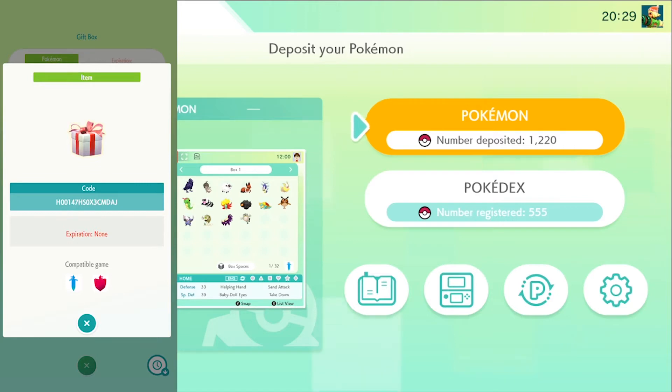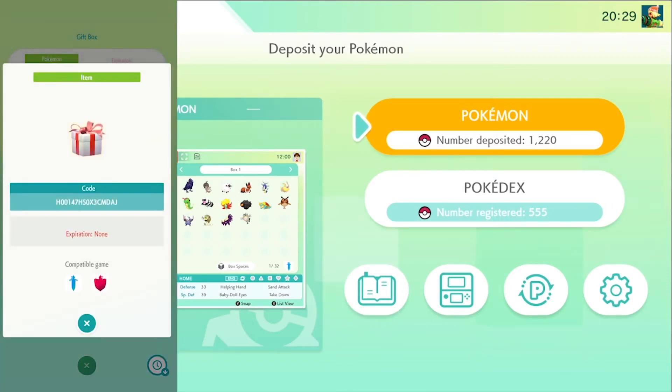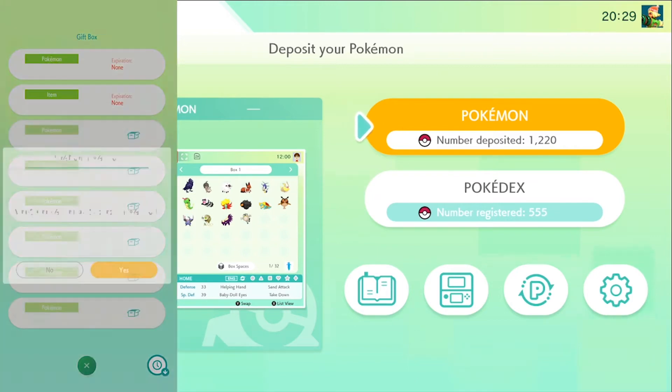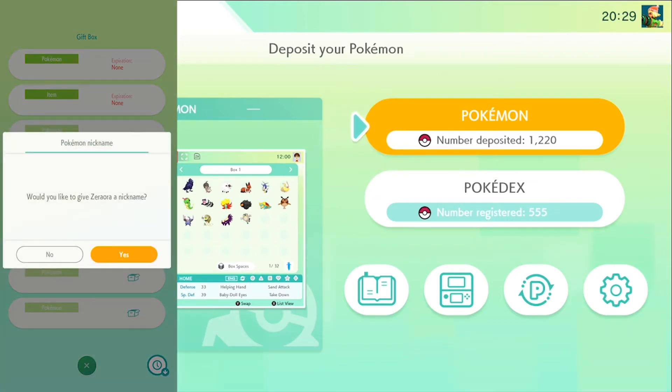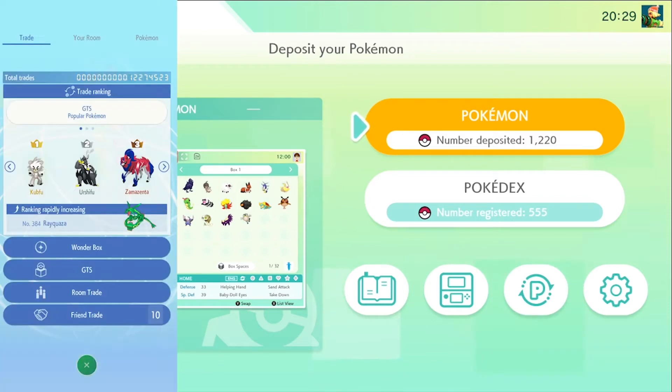We have two gifts. These are the Armorite Ore. And there's the Shiny Zeraora. So we're just gonna claim this — no nickname for right now. And there we go. We should have a Shiny Zeraora in our Pokemon Home.